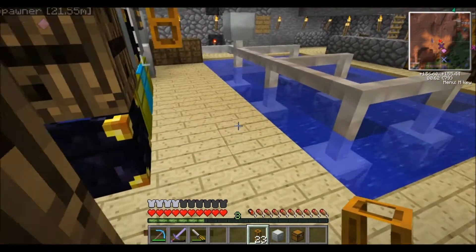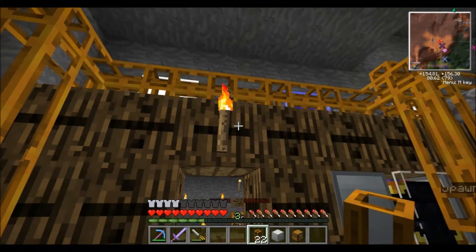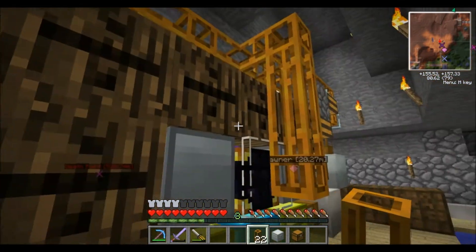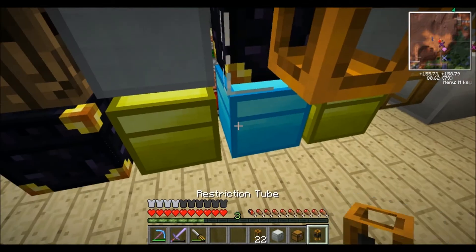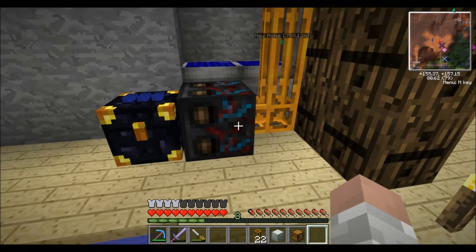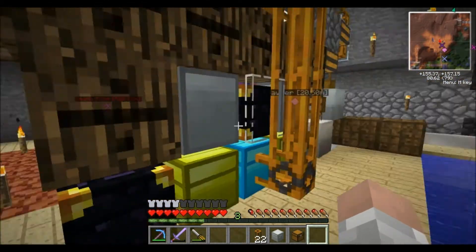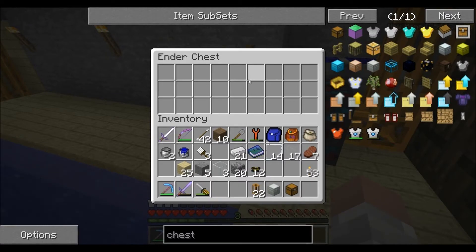We place a pneumatic tube there and connect it to the other pneumatic tubes above. I have it set up for barrels, and this diamond chest is going to be my catch-all chest. Because I want that to be the very last spot things collect, I'm going to place my restriction tube there. Another good thing about a sorting machine is you can color these things — we'll get into coloring in a bit.